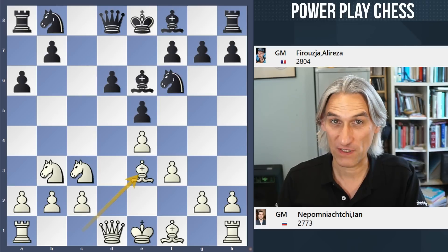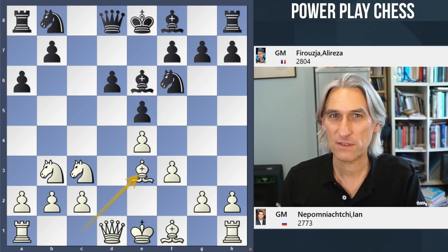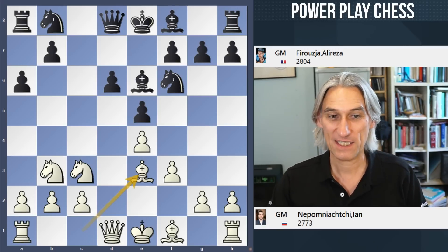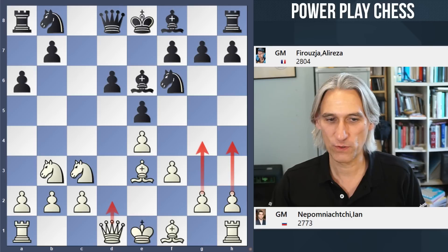You can also get this via 6.b3 as well. This is one of the most testing continuations — there are so many testing continuations against the Najdorf. In this one, white usually aims for a kingside pawn storm and castles queenside.